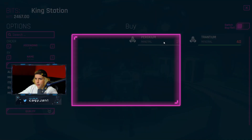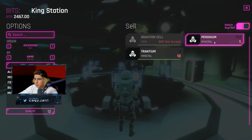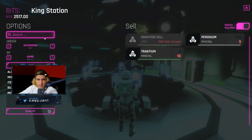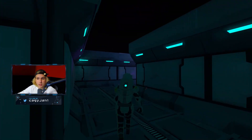Now we go to the marketplace and test this out. I don't want to buy, I want to sell. There we go — you just go ahead, boom, and you sell. That's not actual money by the way guys, that's just kind of a test. And there we go, you sell.